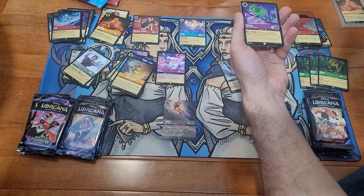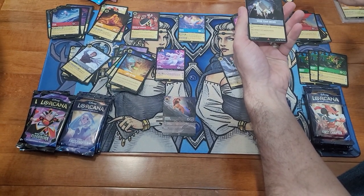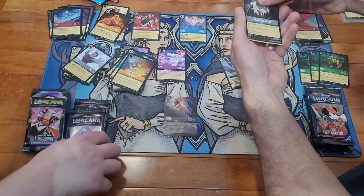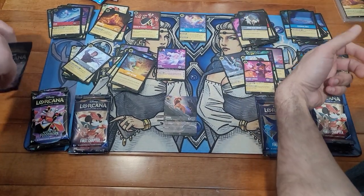Tigger — bouncy bouncy bouncy. Let's see: Poisoned Apple for our rare, Grab Your Swords, and another foil Fishbone Quill. Not bad.